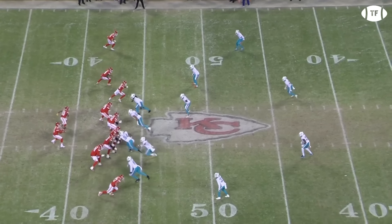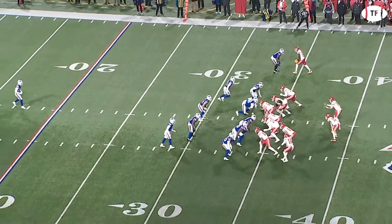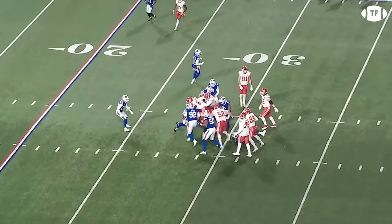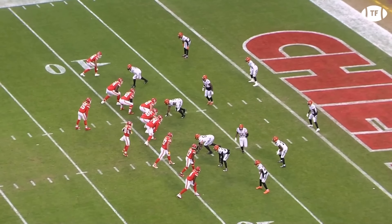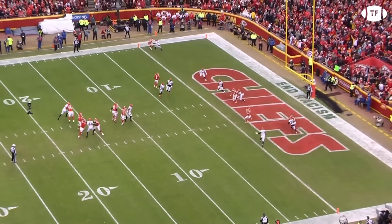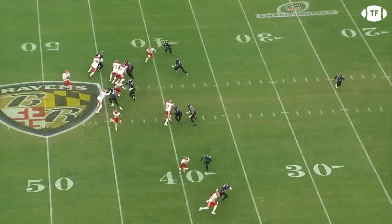With modern defenses sitting back and splitting the field to confuse today's quarterbacks, there are two main ways to take advantage of this. Run the damn ball and overload one side. We'll get to Pacheco and the run game in a second, but first, let's discuss the offense's use of splits. The Chiefs were the first team to make heavy use of 1-4 splits — that's four offensive weapons to one side of the center — dating back to last season.